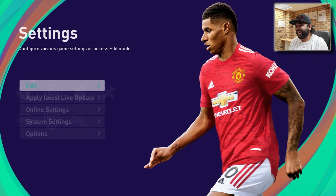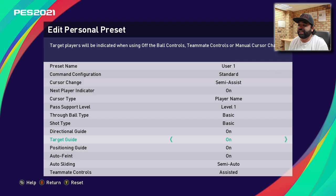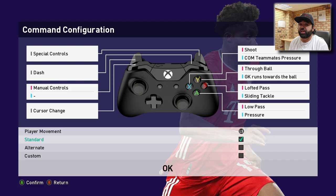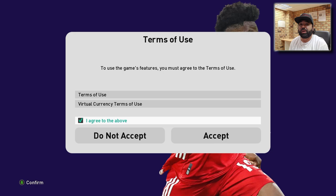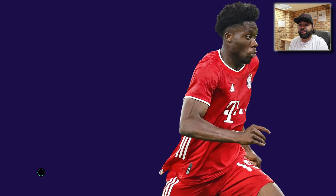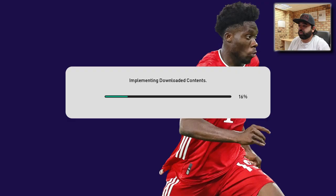Welcome back guys. Today PES 2021 is released — look at how beautiful it is, been waiting for this for a very long time. I know it's just a season update but it's still a refresh of the game. Today we're going to go through My Club, setting up the team, formations, managers, some tips and tricks, and how to get some free My Club coins. Please hit the like button and subscribe!